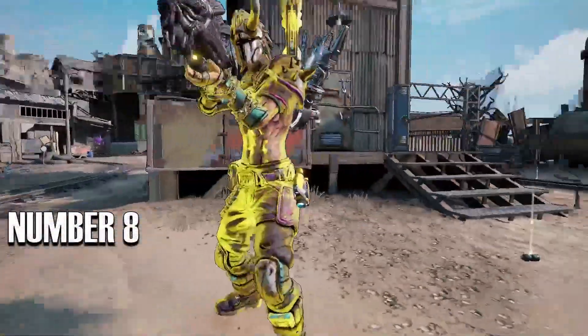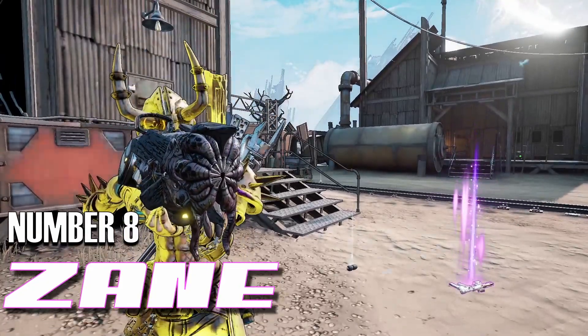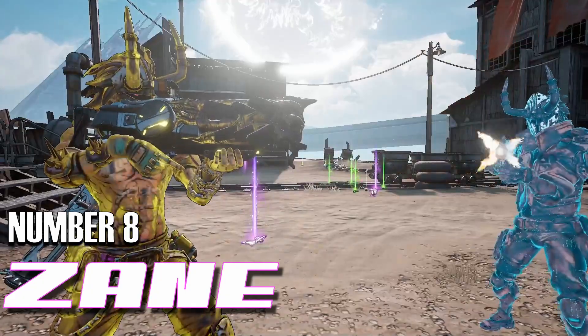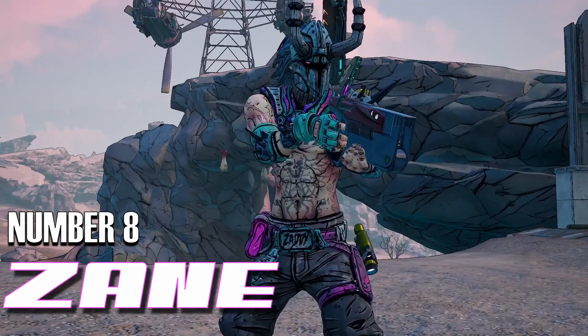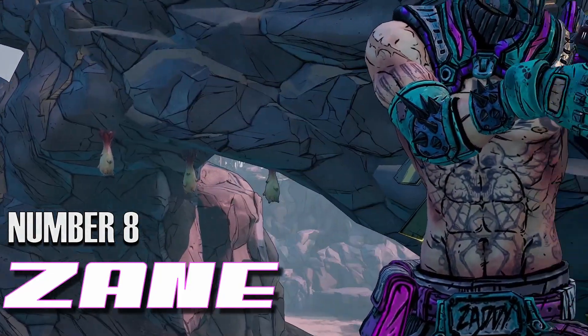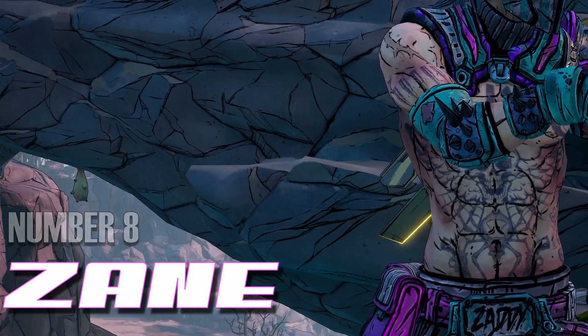The fastest vault hunter with the best one-liners in the game is up next. The number 8 spot has got to go to our man Zane. Not only does he have some wonderful washboard abs, but if you use his clone action skill you get to see them twice — what a bonus. Here he is in the Bane Flint skin from the Director's Cut DLC, and we can clearly see most of his time is spent between bounty hunting and doing sit-ups.